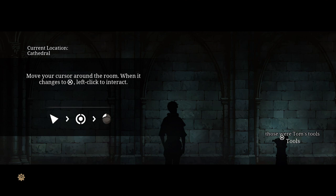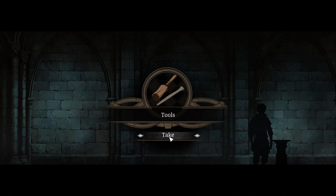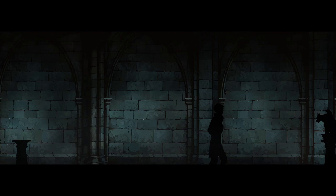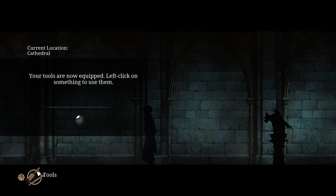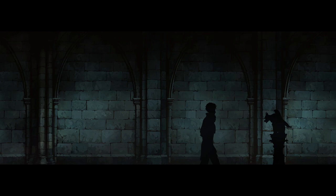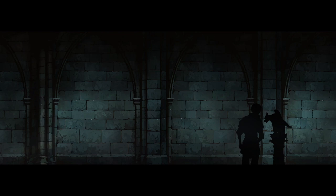Move your cursor around the room. When it changes, left-click to interact. Those were Tom's tools — he wanted me to have them. Best tools I ever had. You right-click or left-click to pick them up. I love this intro — it's really good. You click and drag stuff from your inventory, or actually just click on it. Select the gargoyle here. Oh my god, I love the animation — it's so fluid.